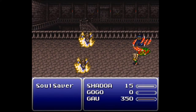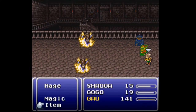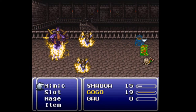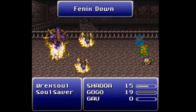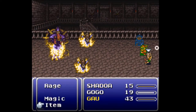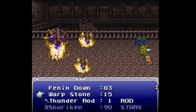Ninja star — hit Gogo this time. He's not dead yet because he's got too much HP. Dang, level 14, I think he's above everyone else. Alright, do I wait around for Shadow's turn? I don't think I do. Phoenix down — Gao — get Gao on his feet so I can start doing stuff. Who comes up first, Gao or Gogo? I should have checked that. Okay, this is probably Gogo... I was wrong, it's Gao — he had to revive Gogo. Phoenix down, warpstone, thunder rod.